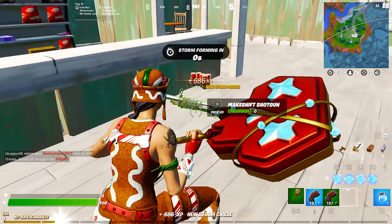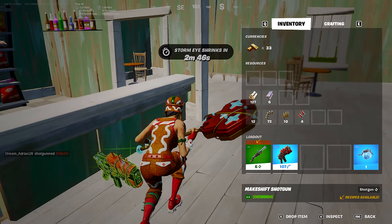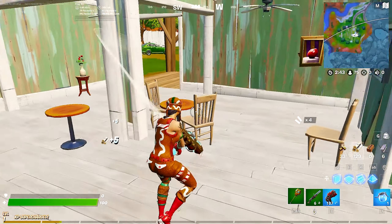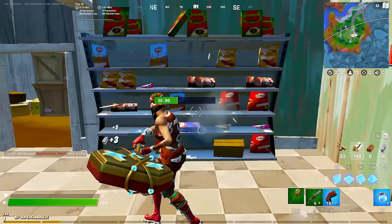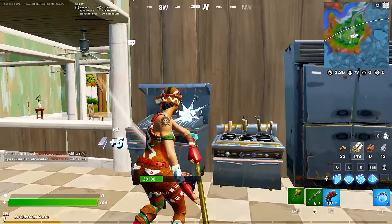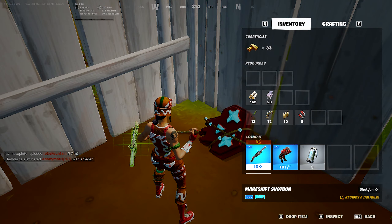Let's go — I think we found it again, makeshift shotgun! Due to last game, I'm pretty sure the pumps are back, but I don't know if it's ground loot because I heard there's crafting in the game now. We found a blue one — that makes it even better. Oh there's a crafting tab right here!